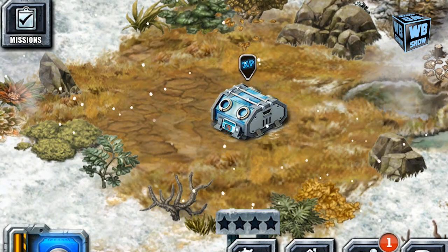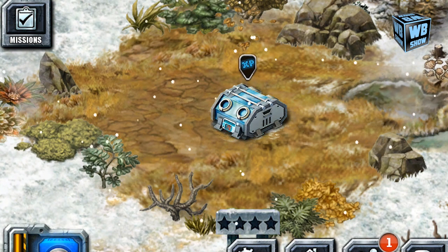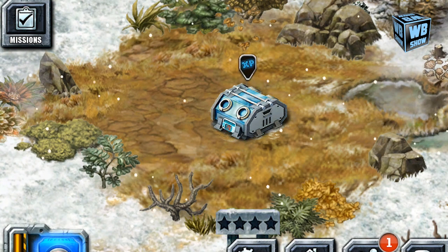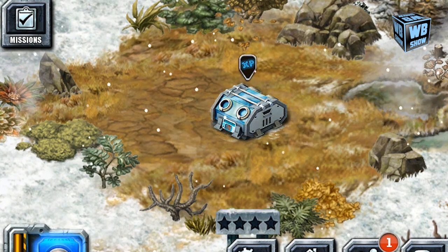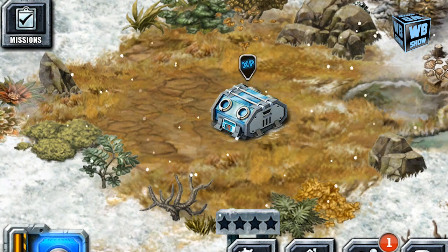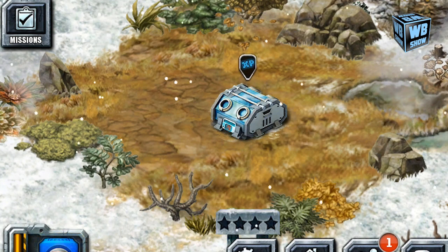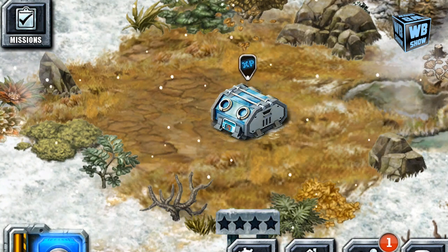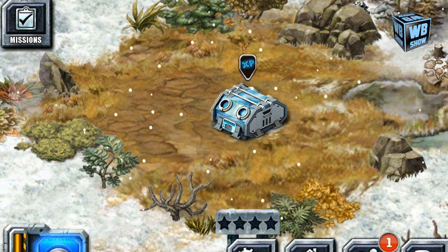Hey everyone, welcome back to another episode of Jurassic Park Builder. Today we're going to be going over another animal in the glacier park of the game. We're looking at the last animal in the initial release — the fifth animal — and it's called the Uintatherium. I think that's how you pronounce it; that's what it says on a website.